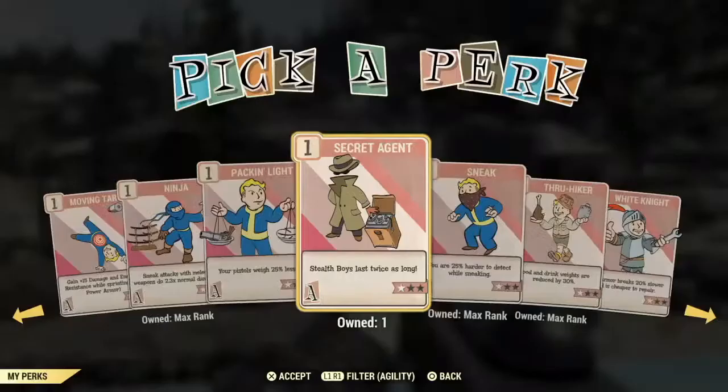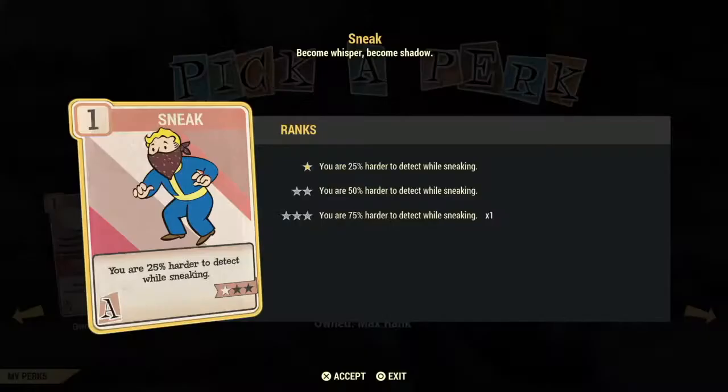Sneak is a must-have card no matter what build you have — it's an excellent, excellent investment. It improves your success with a sneak attack and your ability to sneak around enemies while crouched from 25 to 75%. I would most definitely max out this card and do it as soon as possible — it will help you out a lot, especially at lower levels.